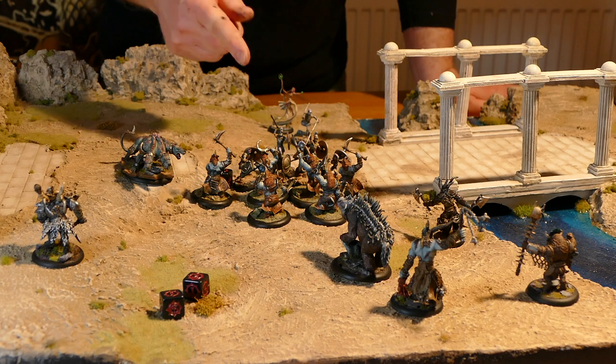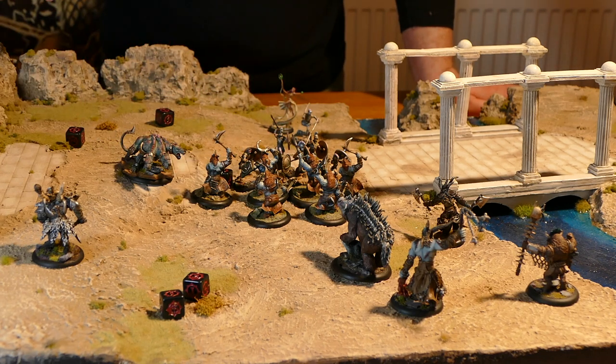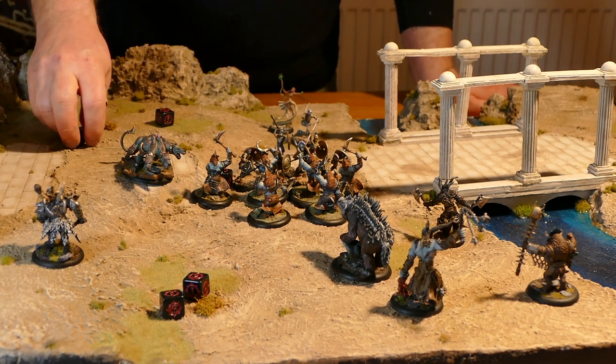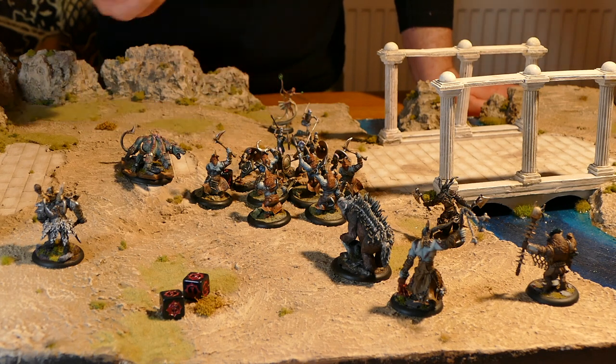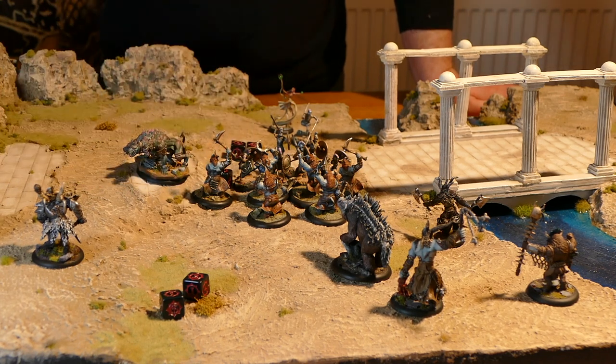We use 2d6 — I take the melee skill of the attacker plus 2d6, and I have to beat the defense of the opponent. If I manage to beat the defense and score a hit, then I take the power of the weapon — in this case a spear, power 3 — add 2d6 to the power, and compare that with the armor statistic of the opponent.